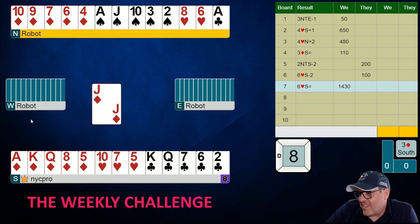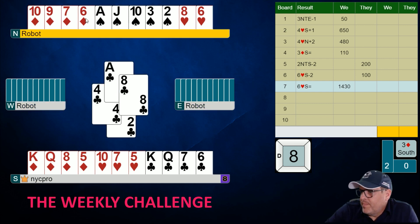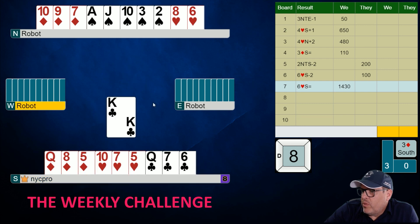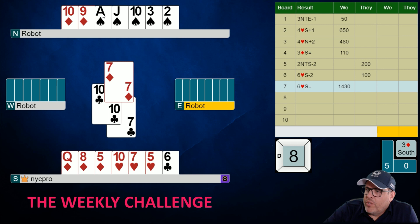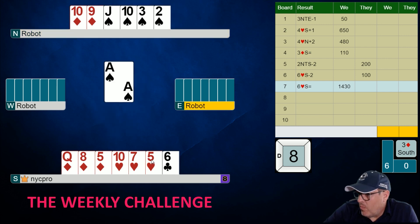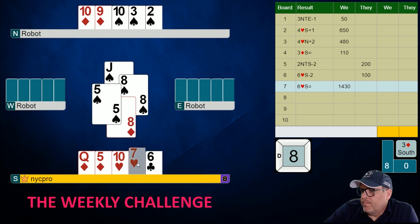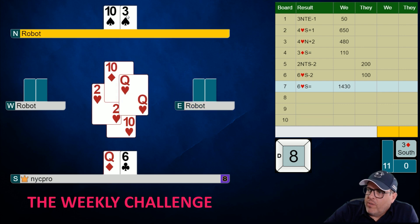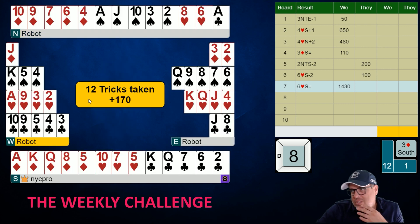Five diamonds — okay, that's unfortunate. We might have lost a little on this one. I'm just unblocking clubs while drawing trumps, then pitching some hearts. We have a whole bunch of tricks and can basically claim this out. Just taking our tricks individually — we're very upset we didn't bid more aggressively. Plus 170 in a minor suit is never the best score.